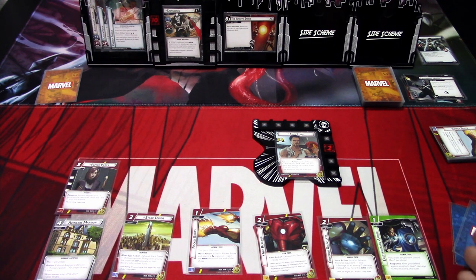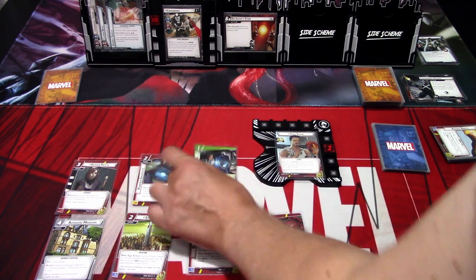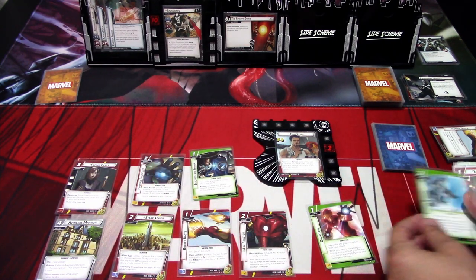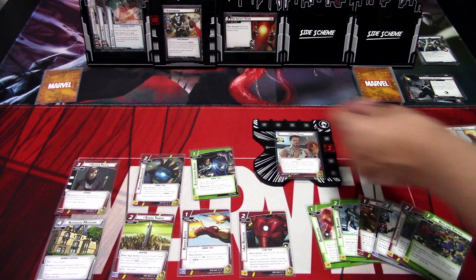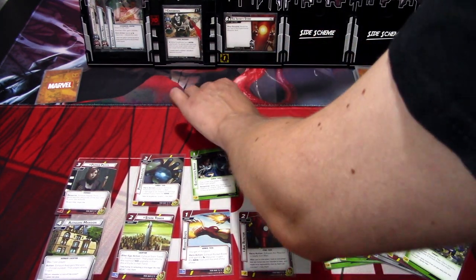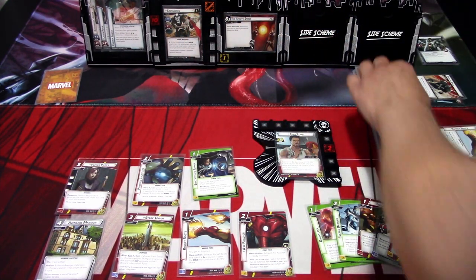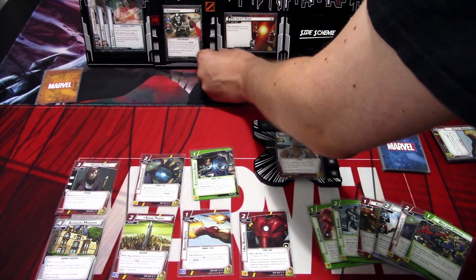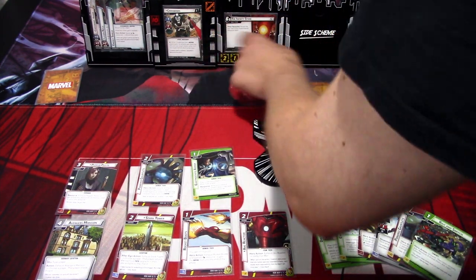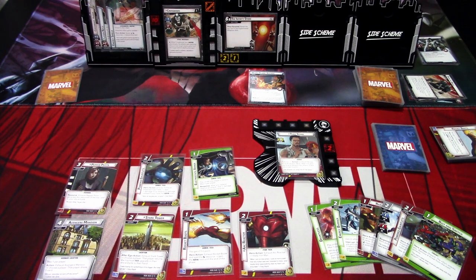We draw back up to six and get Dauntless, Energy Barrier, Repulsor Blast, Iron Heart, Power Gauntlets, and Bait and Switch. In the villain phase we add a threat to the main scheme. Crossbones schemes for two plus, giving the villain a tough status card. We add three encounter cards — Hydra Flame Soldier. That's the villain phase.